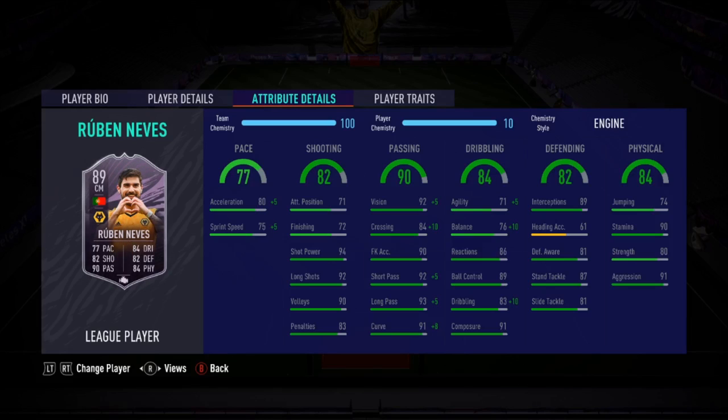He's a really good passer of the ball and very good in front of goal from distance especially. Interceptions and stand tackle are very good on paper. Composure is 91, ball control 89. He just lacks pace, agility, and balance, which unfortunately is what most people look for in a card these days.